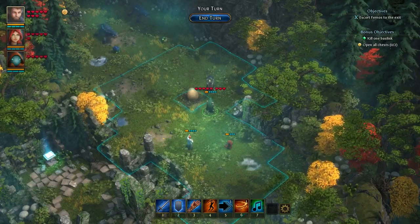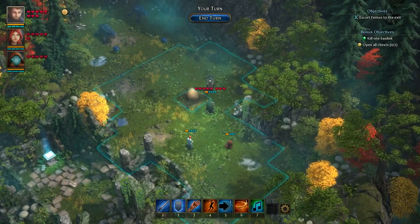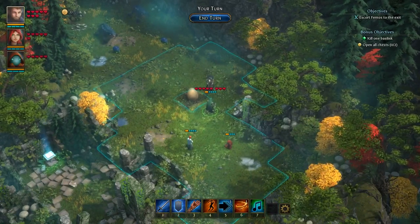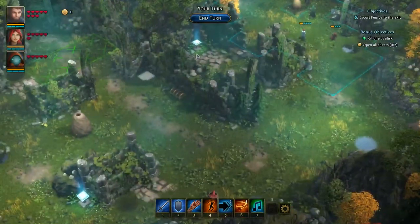Welcome to my guide in Druidstone: The Secret of the Manahill Forest. On this mission, our bonus objective is to kill one basilisk and open all the chests. Our main objective is to escort Furnos to the exit.